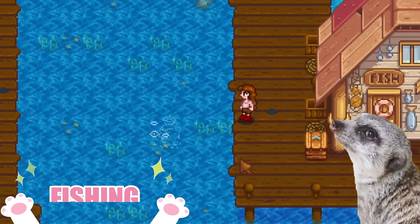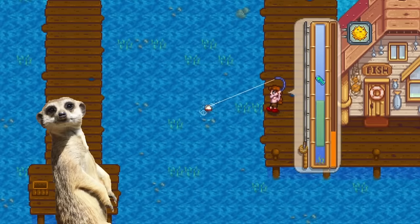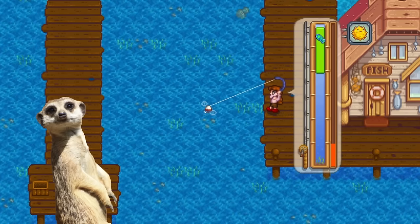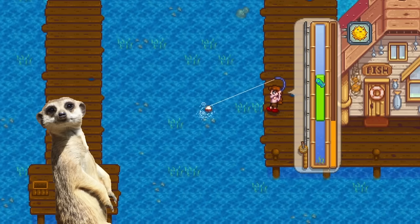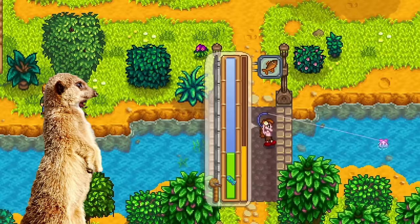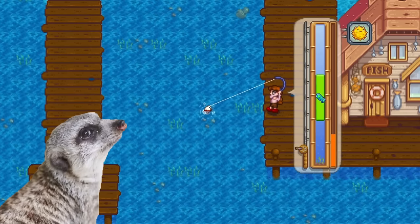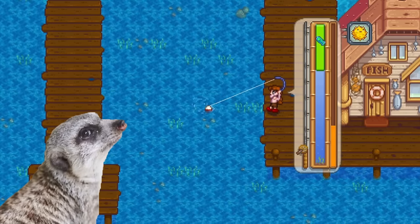Number 6: Fishing Frenzy. A new event called the Fishing Frenzy has also been added. During the frenzy, bubbles will spawn for a specific fish, which increases bite rate and the chance to get the fish that has a frenzy. This happens at the beach, forest, Pelican Town, and the mountain only. When it happens, players are informed about what fish they can catch and the location of the frenzy.